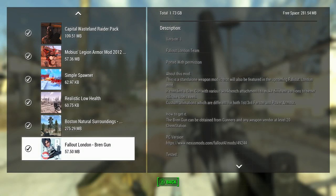Hi everyone, so we're looking at a really interesting weapon mod today. This is from an upcoming mod called Fallen London. It's called the Bren Gun — a new weapon mod featured in this upcoming mod.